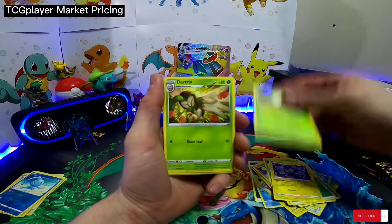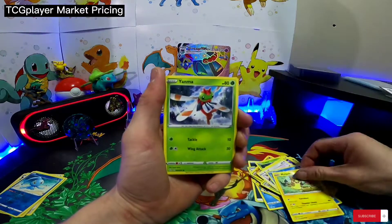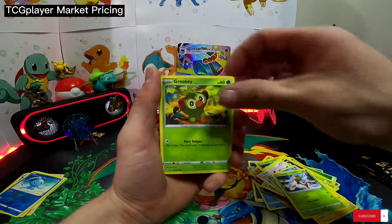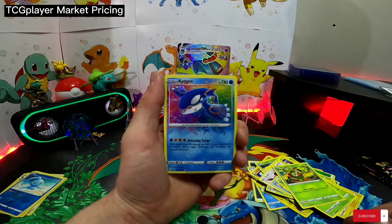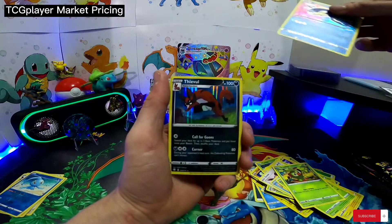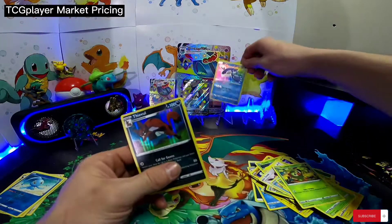Luxio, Eldegoss, Eldegoss, Dartrix, Eevee, Chewtle, Morpeko, Yanma, Rookidee. Oh, very nice — we got the Secret Rare Kyogre and a Hollow Thievul. Very nice!